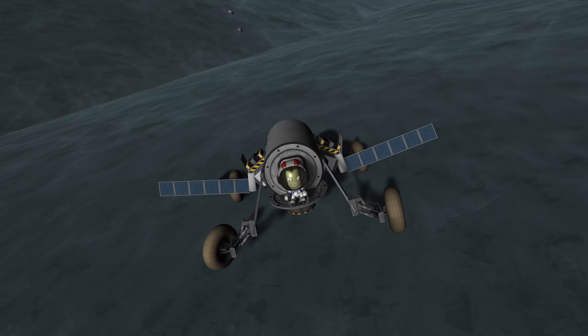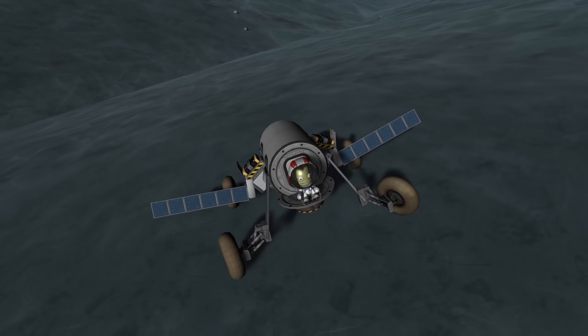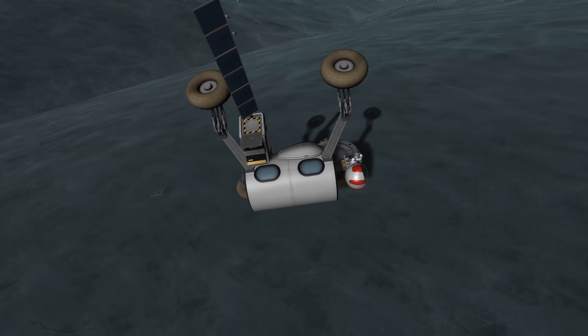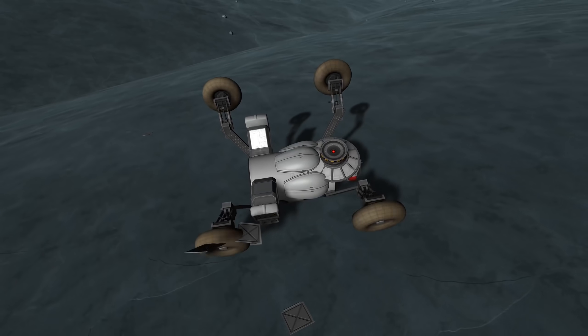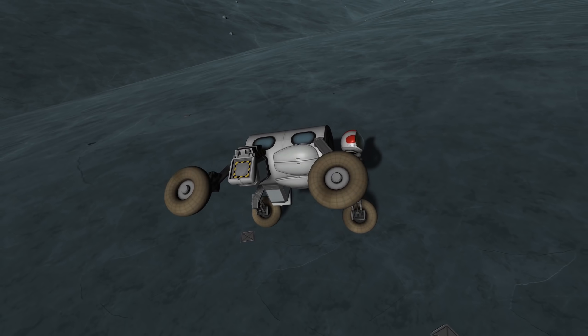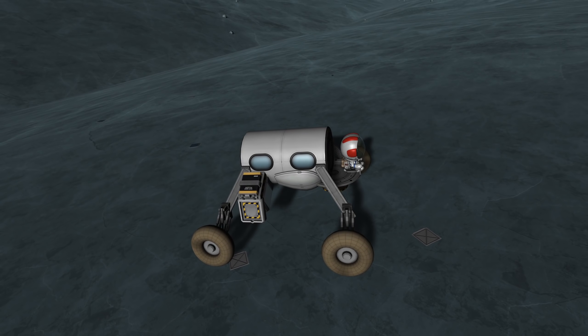Back to our rover. Of course we need to recharge our batteries, so we use solar panels. But oh no — Jeb took that corner a little too enthusiastically and now the panels are broken. Time to try out those repair kits I mentioned earlier.